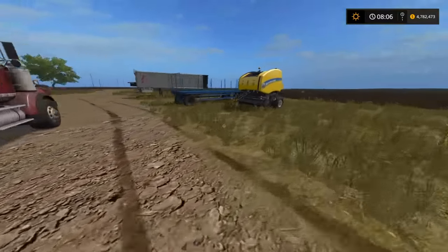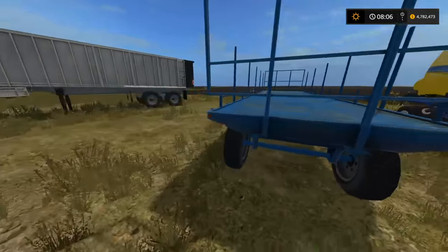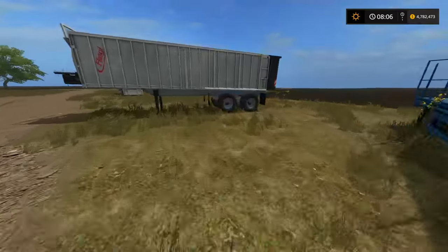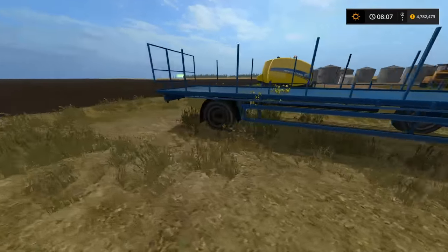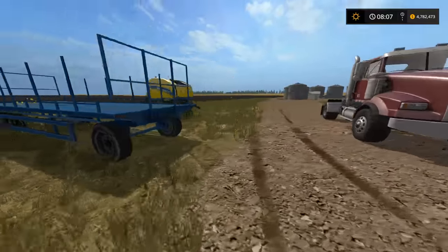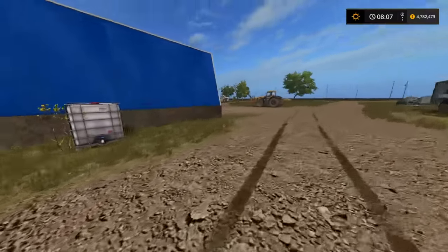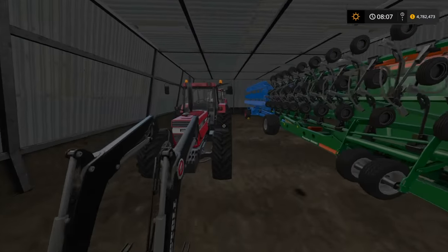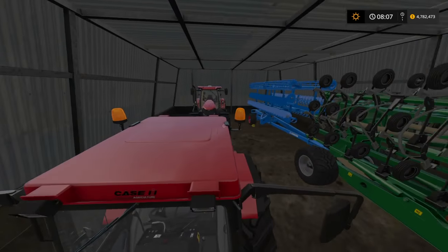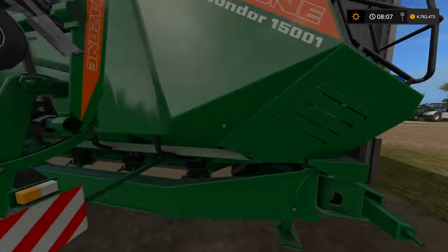We do have a nice little New Holland baler over here — very nice. That and the trailer right here are both movable. This middle one here is just decoration, so I might use that a bit later. This is one of their garage areas — nice little Case in here. We have a couple of Cases, a cultivator, and a seeder here by Amazon — very nice.